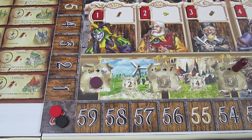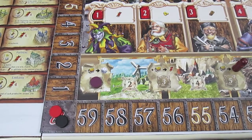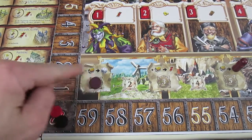If players are tied on buildings, you look at resources — whoever has the least gets the white die. If there's still a tie, the tied players both get one resource of their choice and nobody gets the bonus white die. So at the beginning of the game, both the black player and the red player each take one resource of their choice. Black takes a stone and red takes a gold.